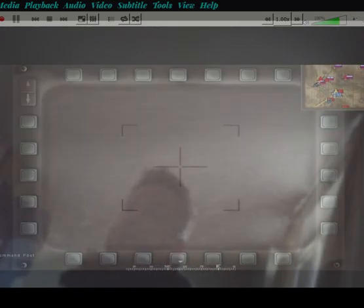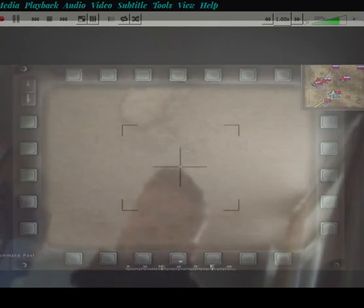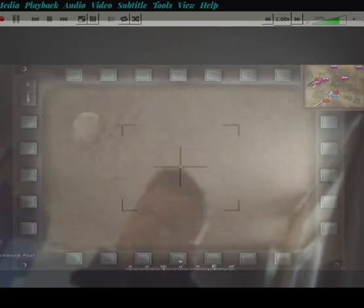That's the friendly FOB, and up in the top right, in the southeastern corner, there's an enemy FOB they just built. Our guys finished their FOB right when the enemy were starting to build theirs. Neither crew was aware of each other, but I gave our team a tactical advantage by telling our guys what was up — because they wouldn't have known otherwise. That was probably the best use of the UAV.